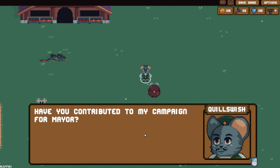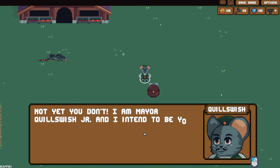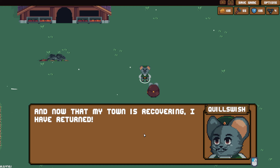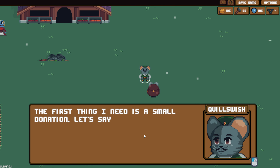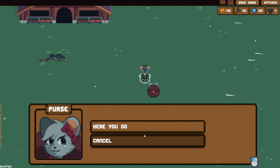'You have contributed to my campaign for mayor.' 'You're running for mayor - we have a mayor?' 'Not yet, you don't. I am Mayor Quilliswish Jr. and I intend to be your next mayor. Lord Quilliswish II was the mayor of Havershack back before it fell into despair. All this time I've been waiting to claim my birthright. Now that the town is recovering, I have returned. First thing I need is a small donation - let's say 10 pieces of treasure.'